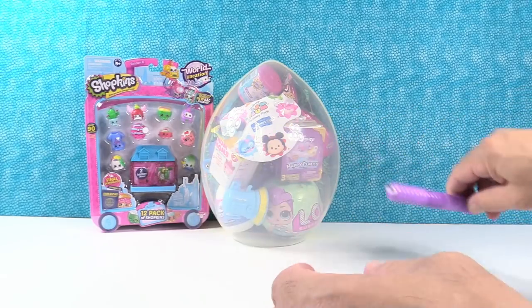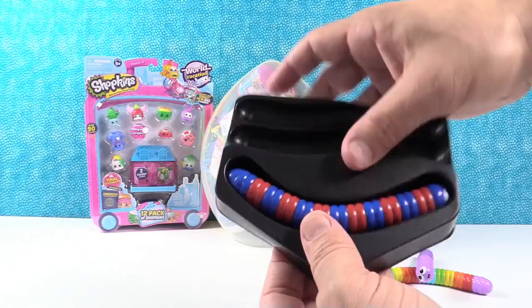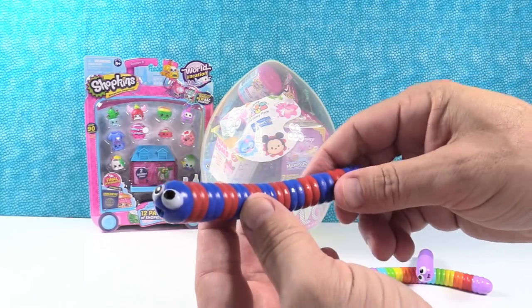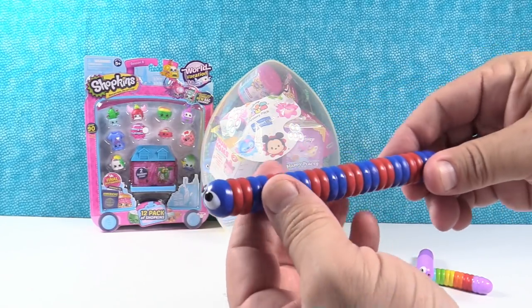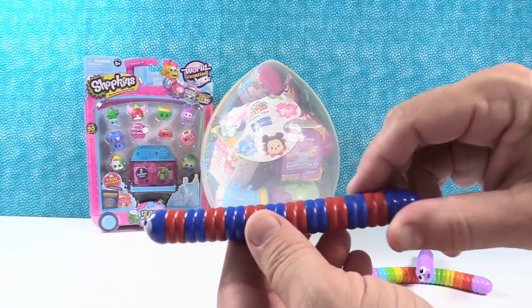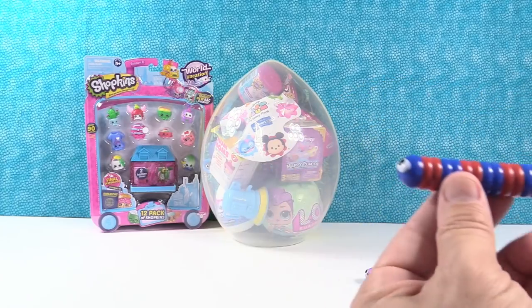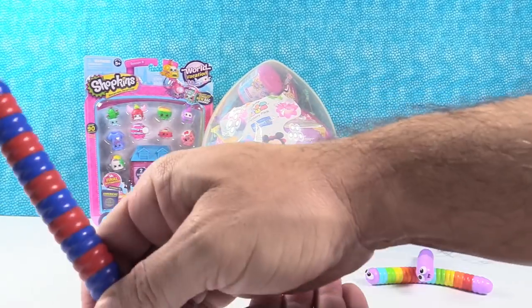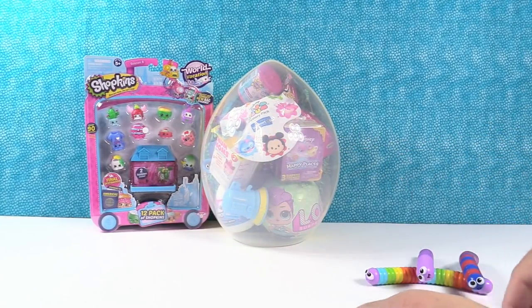Very cute. And this is red and blue slither. These are the colors of the Buffalo Bills football team. They have white in there too, but that's going to be Buffalo Bill. Slither Bill! I like it — running back slither. Touchdown celebration. Don't get flagged for excessive celebrations.